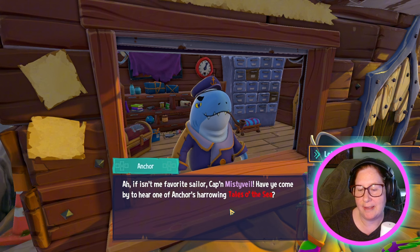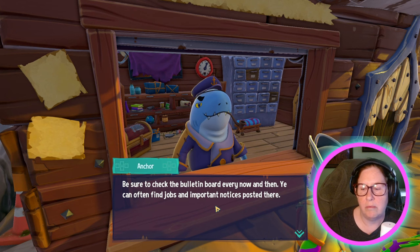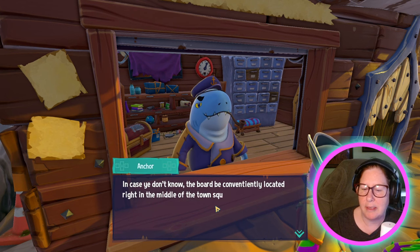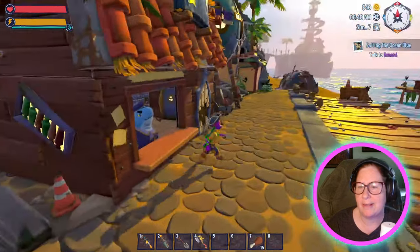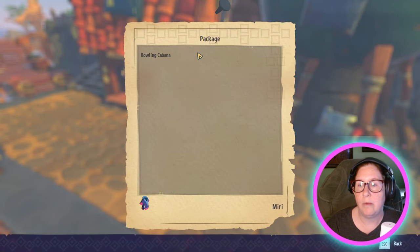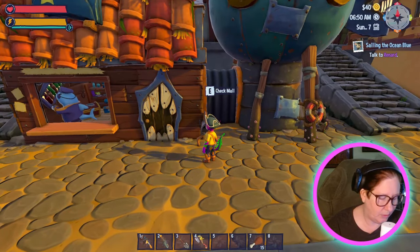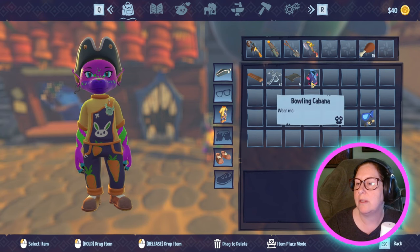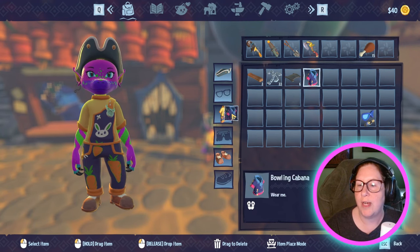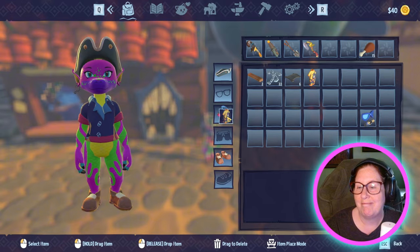One of Anchor's harrowing tales of the sea — let's talk. The bulletin board — every now and then you can find jobs. The bulletin board is working. And you can also check your mail right here. Oh, we have a bowling cabana — that's a shirt. You don't accept items manually, it just goes into your inventory — you can drag and drop.